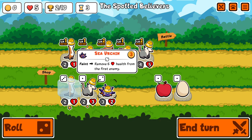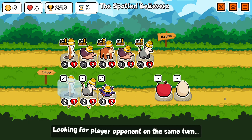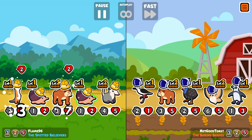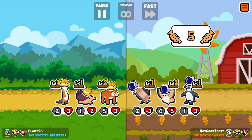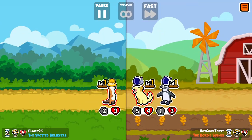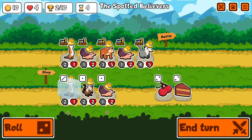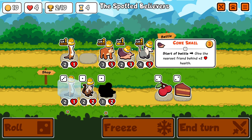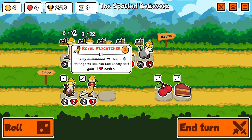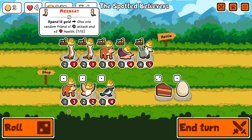I was debating here if I want to sell the opalsum and get the seer urchin instead, but I think it's not a sizable difference in my team strength so I just bypassed it. And you can see it's very difficult to play with meerkats.